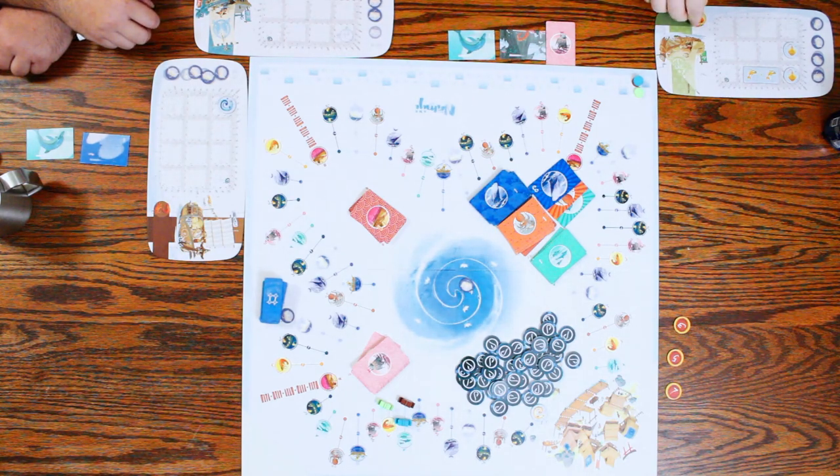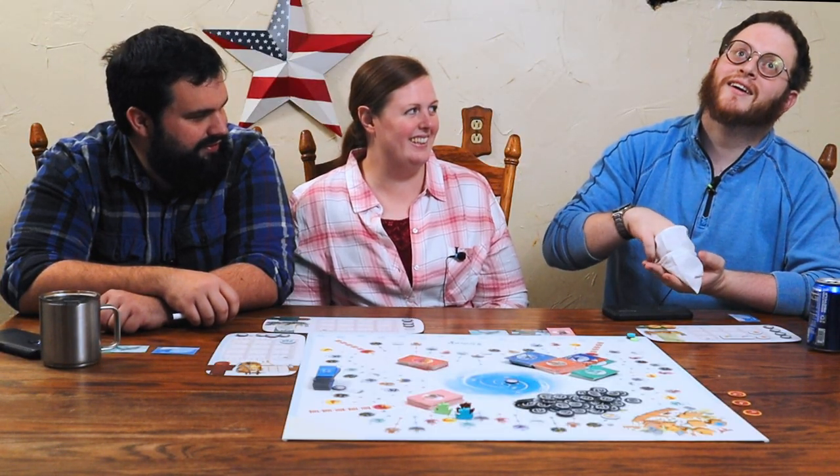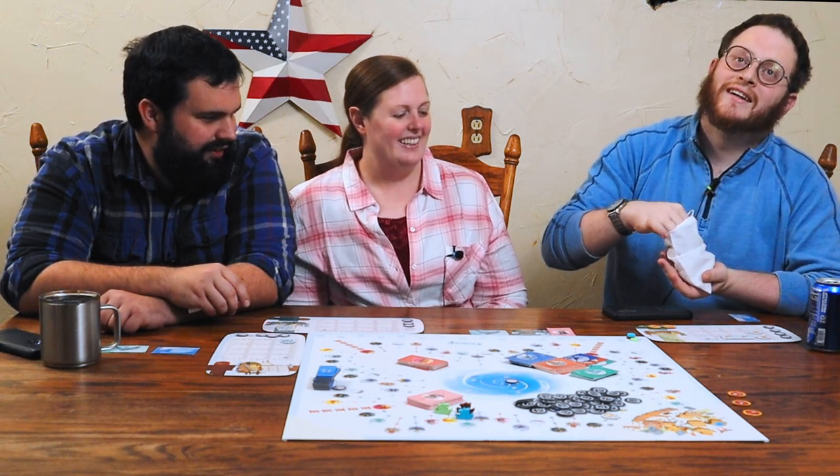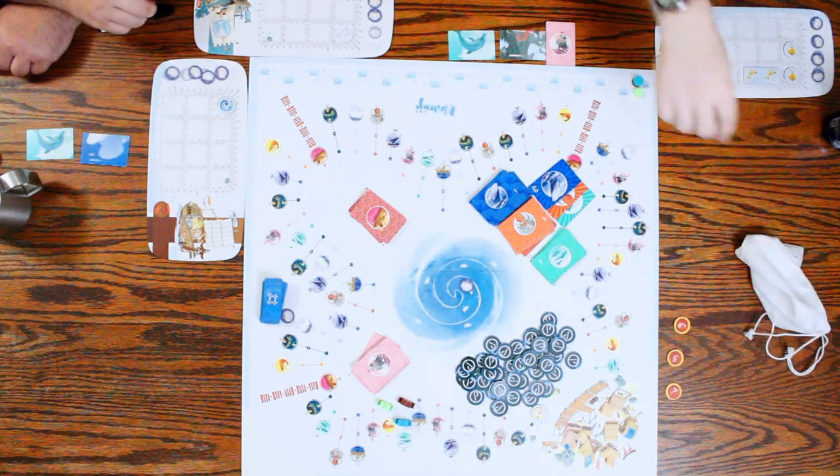Shrimp! If you get two crabs, you'll lose the entire haul. It's a crab — do you want to quit or draw another one? Let's do one more. And a shrimp. Put the crab back in. You get those two — that's worth two points. You score those right away.